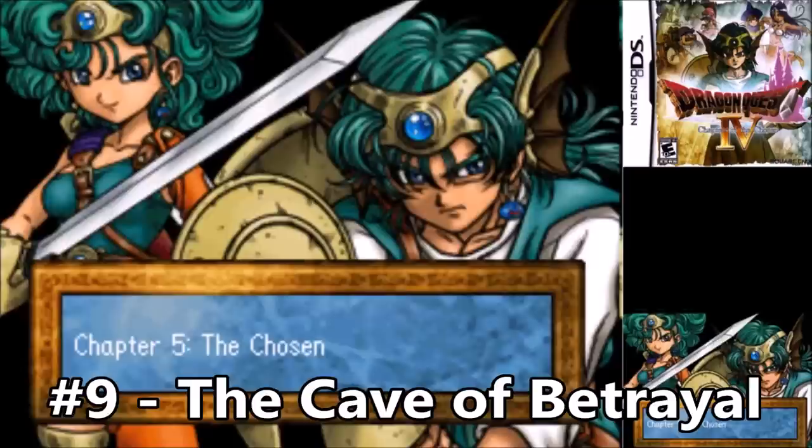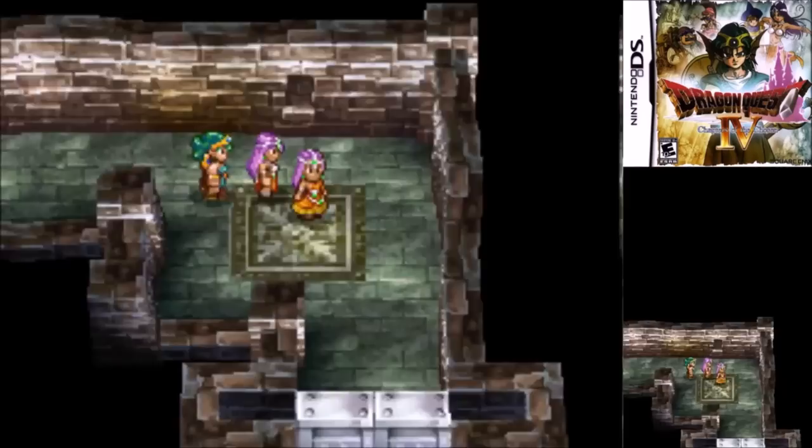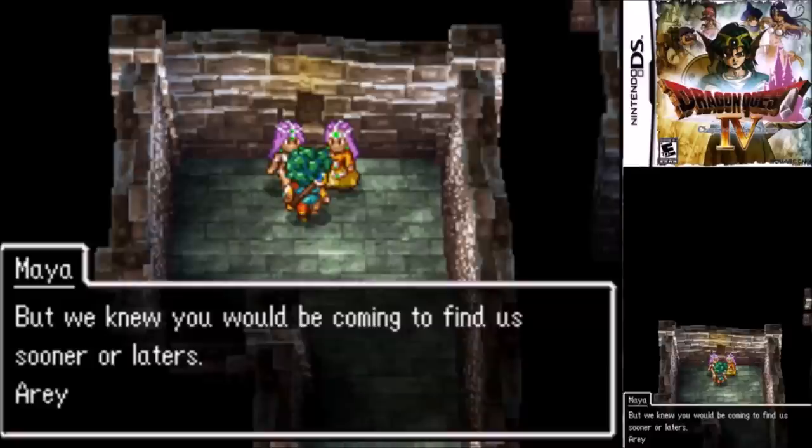Number 9: The Cave of Betrayal of Chapter 5. As the first dungeon of Chapter 5, there's no other cave quite like it. There's no random encounters, and it's more of a story dungeon, as you make your way through here to find the symbol of faith and gain Hector's trust. Early on you're separated from Mera and Nera, and you're forced to find the real sisters amongst the monster imposters. Mechanically this is pretty much just an excuse to quickly level the hero up, and it's a smart design decision as well as a fun little challenge.